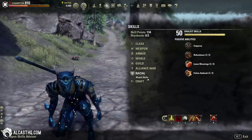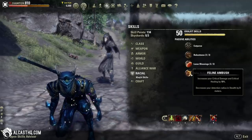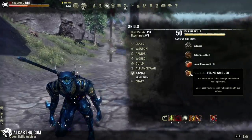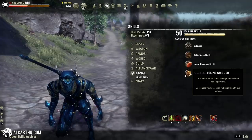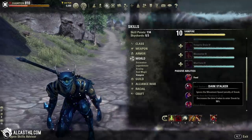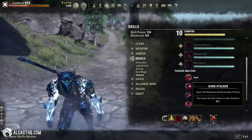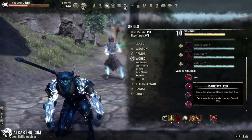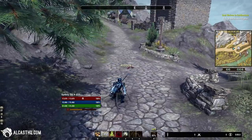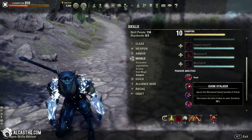For race, optimally you want to be a Khajiit because they have a perk that decreases your detection radius in stealth by 3 meters. Any race will work though, don't worry too much about it. For vampire, the most important perk is Dark Stalker — it ignores the movement speed penalty of sneak. Usually when you run around you get a penalty in sneak, but Dark Stalker removes that. You only need to be stage one for this.